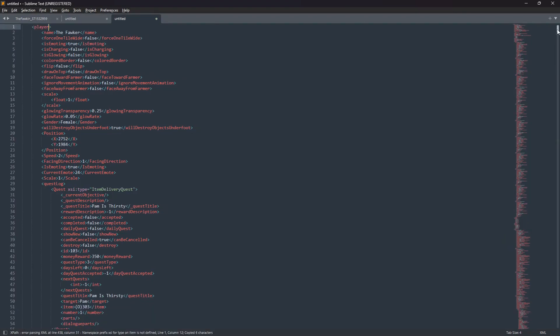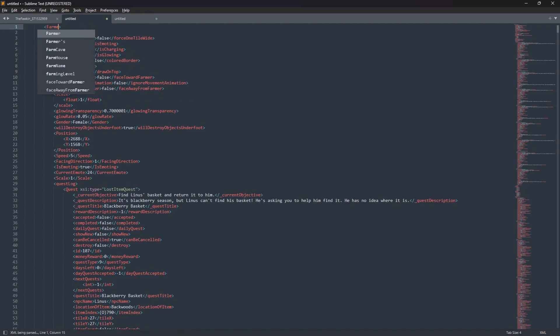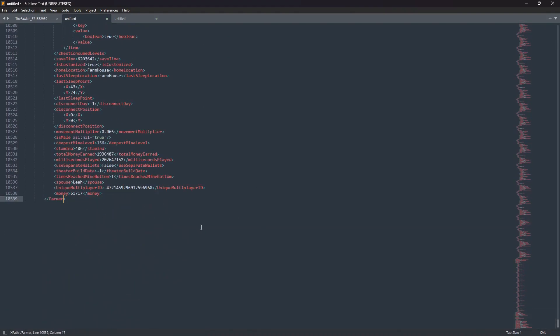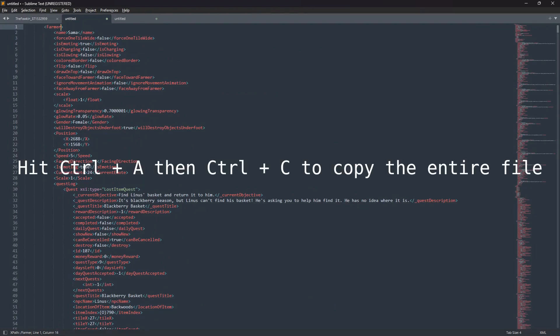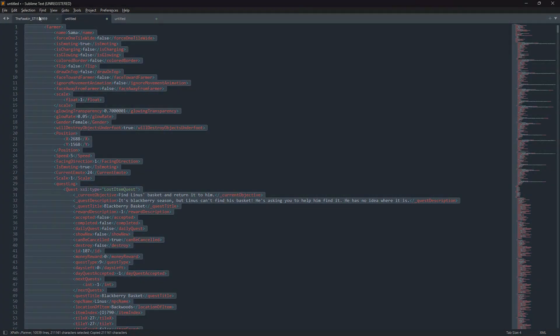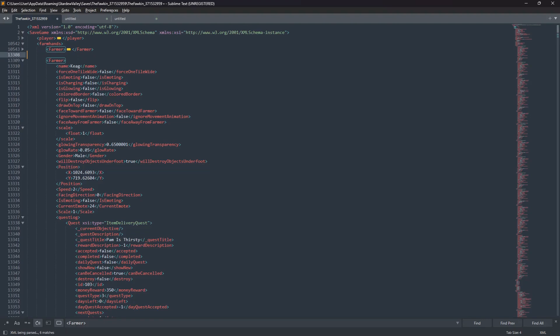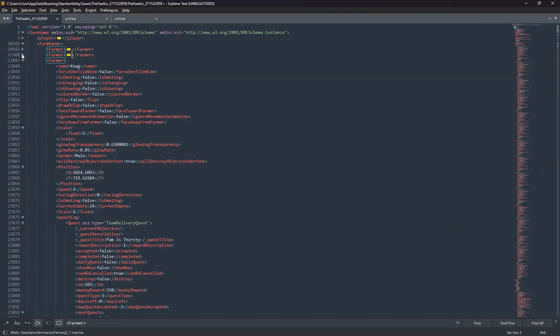After adjusting the indentation, switch the player tags around. Find 'player' at the top, go down to the closing 'player' tag, and change both to 'farmer'. You can copy the farmer tag from elsewhere in the file to make sure it's correct. Once you have that done, remove the extra line and paste everything in. Go back and verify - the spacing should be correct and it should look exactly right with no issues.